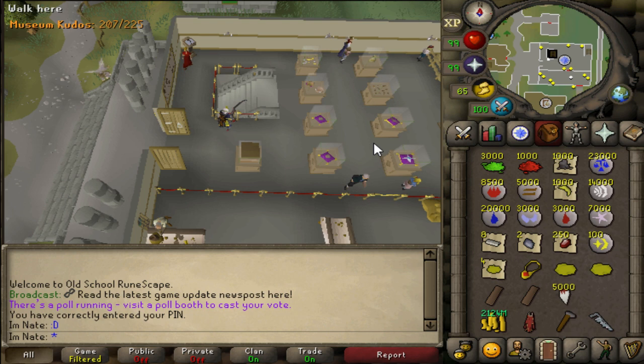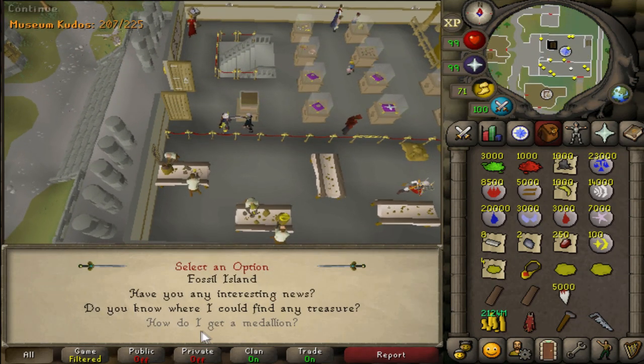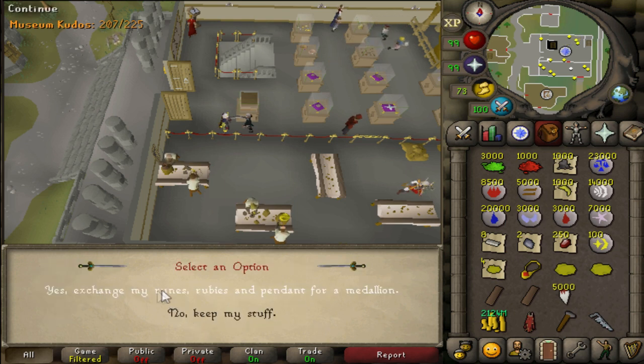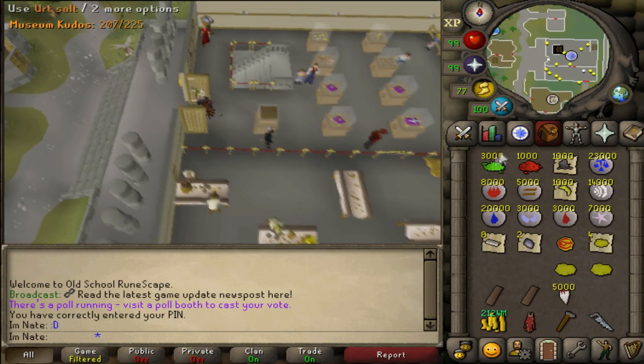The first thing you're going to want to get if you are going to max this room out is come over to the museum and speak to the curator. You're going to need 100 cosmic runes, 250 rubies, and 500 fire runes. If you have that, he will give you a medallion.